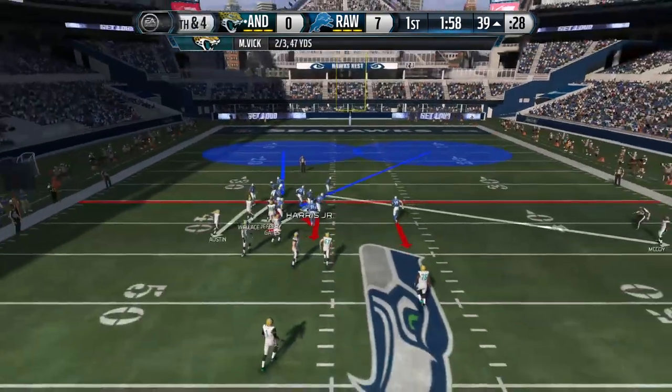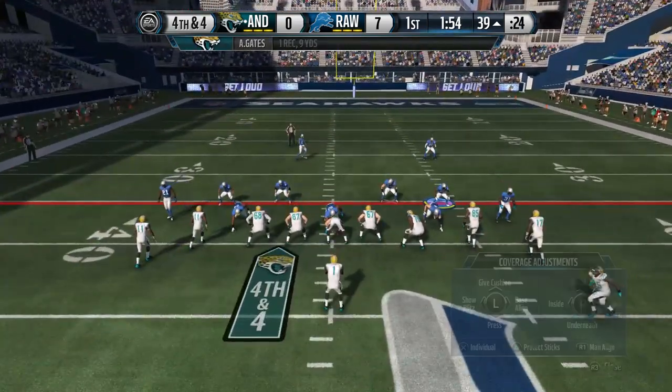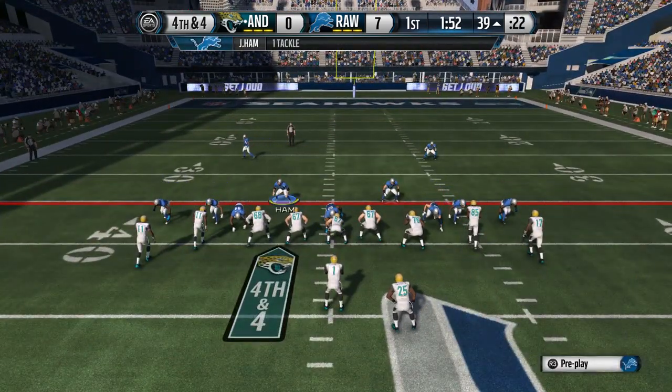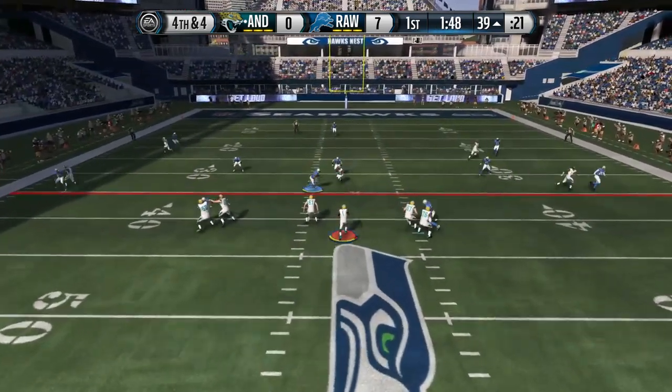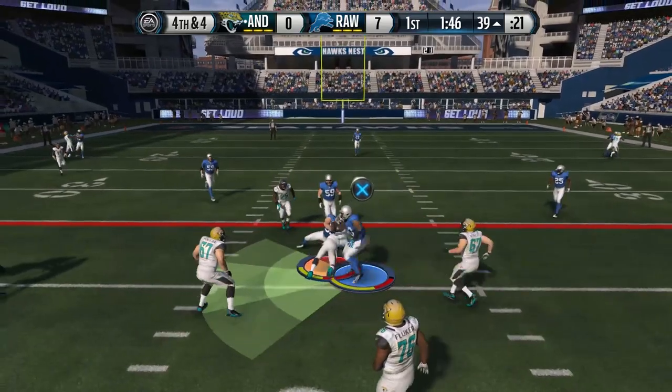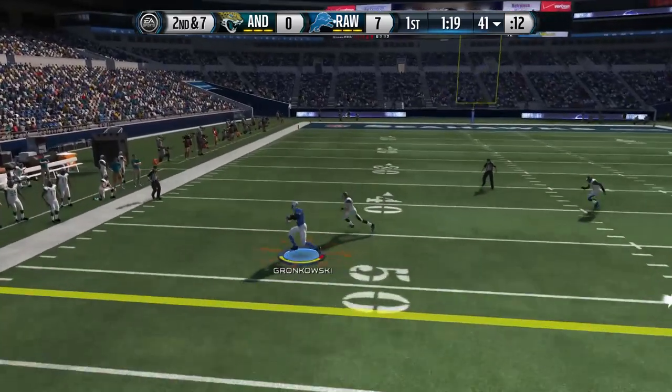We're waiting here on defense, fourth and four. What is my opponent gonna do? He's clearly not gonna run. I'm gonna drop Ndamukong Suh into coverage and play against Mike Vick. I tried to bait him into running, we made it happen, and we got the sack.